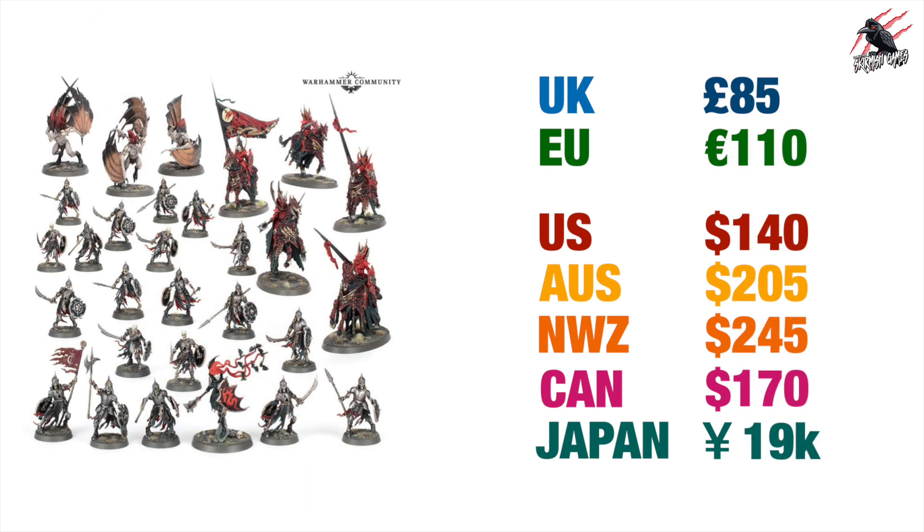And we've got another Vanguard box set, this time for the Soulblight Gravelords. Pair this one with the Start Collecting set and I think you'll be really happy — it's packed with a Vampire Lord, 20 Deathrattle Skeletons, 5 Blood Knights, and 3 Varghists. This is priced at £85 in the UK and €110 in the EU — the same price as the Ossiarch Bone Reapers Vanguard, reflecting the same pricing across all other countries.